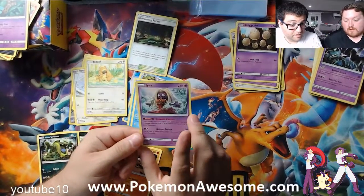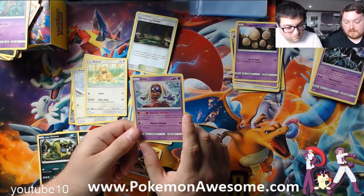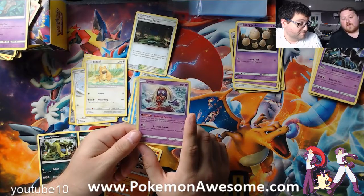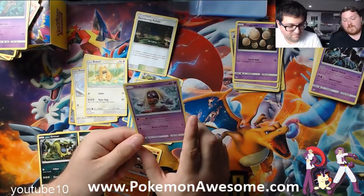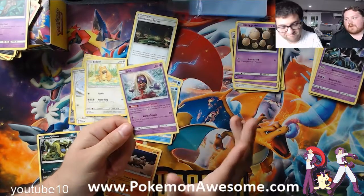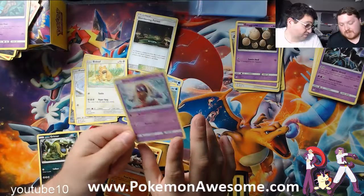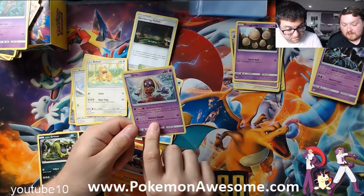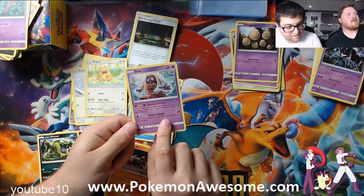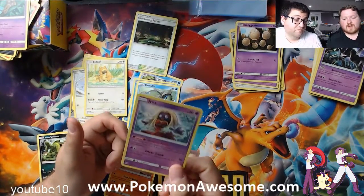So the only one I think we're going to actually keep is this Jynx. Once during your turn, you may move one of your damage counters from one of your Pokemon to another — so it basically allows you to move your own damage. So if you had a Pokemon that you need to have that extra damage left to survive the next attack, you can move it. That's pretty sweet. And it has Attract Smack for 30.